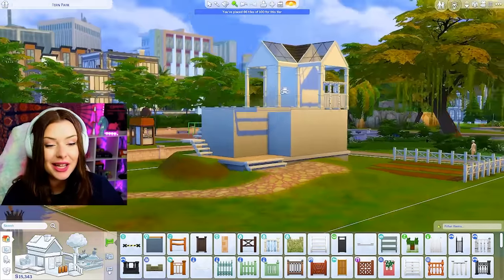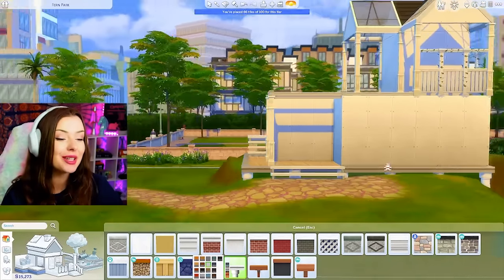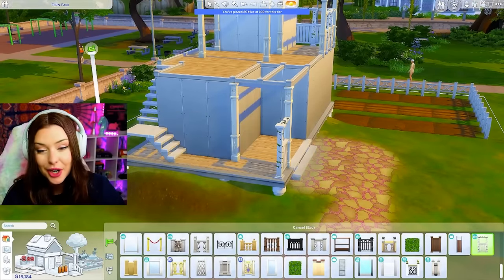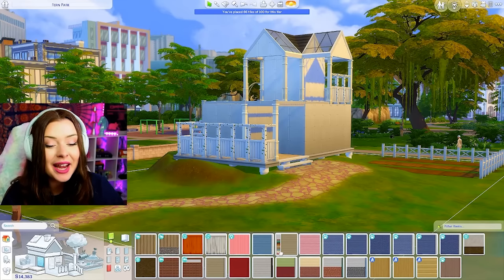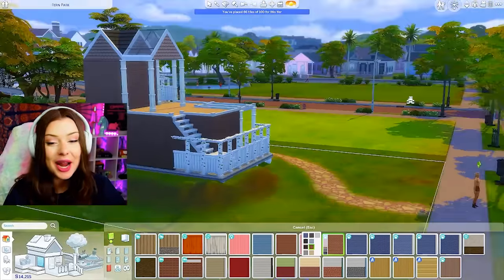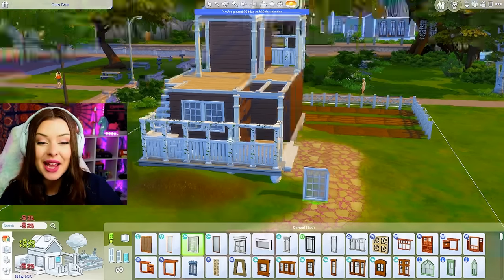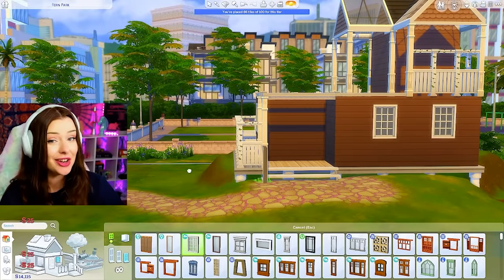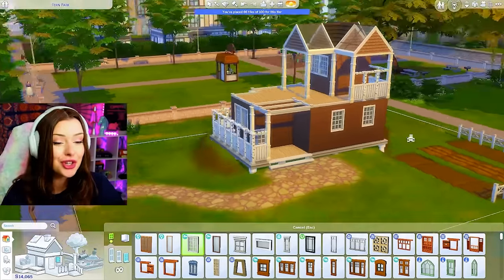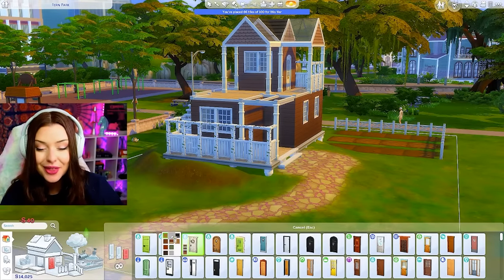Since my front door is here, I'm gonna take this fence and bring it over the top, delete the tiles in between, and that's gonna be like our overhang for our front door. Just like the last house, I'm gonna put this up on stilts. I want to bring elements from each house along with us as we go. We can bring this fence kind of down to the front along the side. I need to be careful because my budget is approaching 10,000 — I'm focusing a lot on the exterior for these because our sim loves the outdoors.